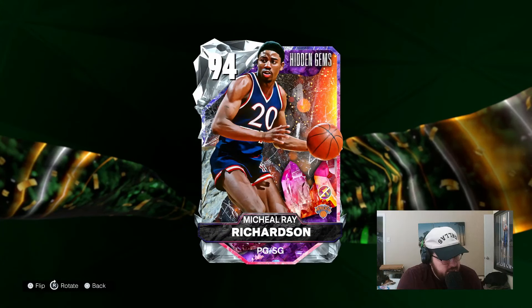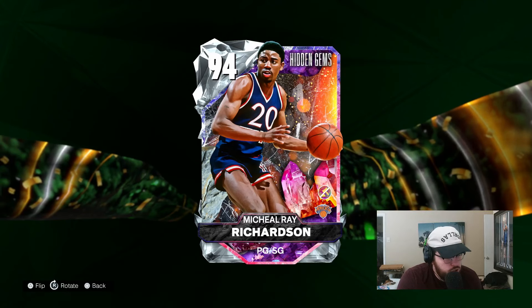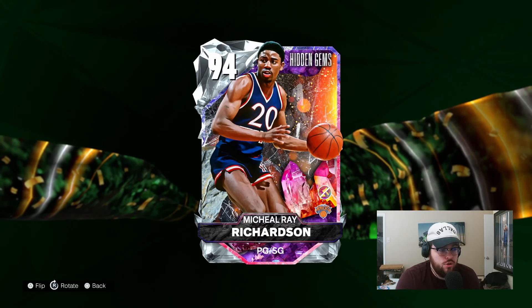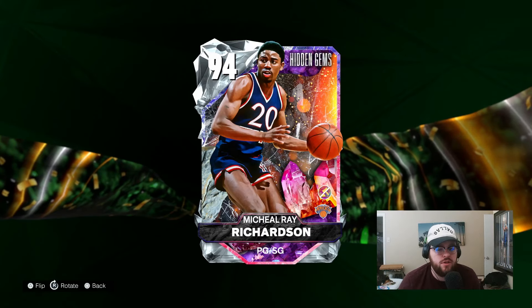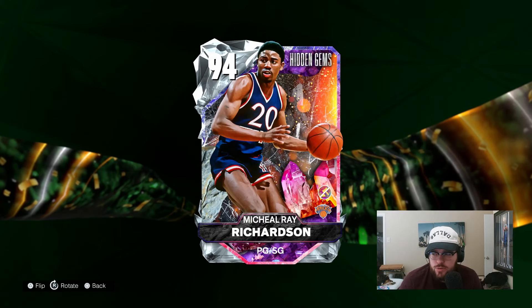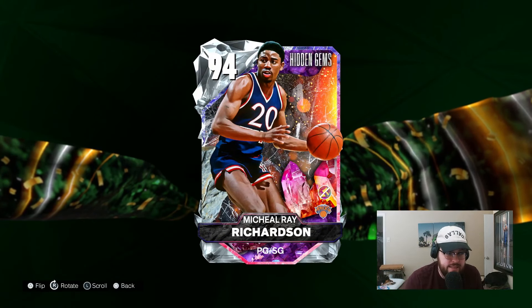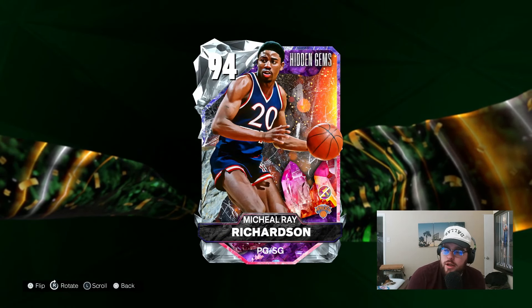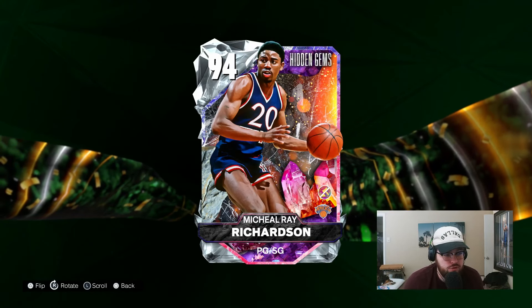Yo what is good YouTube, welcome back to another JC2K video. In today's video we are going to be doing gameplay with the brand new diamond Michael Richardson, who is one of the best hidden gems I think at the point guard position period. He is an incredible defender. Had a really good release last year so if his jumper is good again this year he's going to be a capable shooter as well. He's got an 82 three-ball which is high enough. 6'5 PG, elite defender, good slasher — just overall a really really good hidden gem point guard in my team.